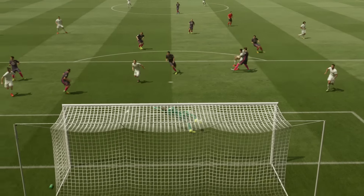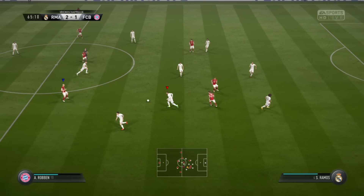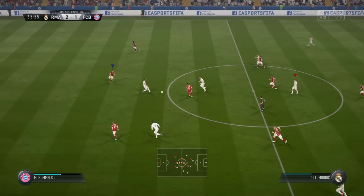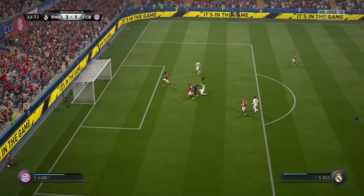I tweaked it a little, I may tweak it more, but once I tweak it more I'll make sure to update you and do another video. This custom tactic got me a lot of wins already. It's good for short passing, and that is important because short passing is better than ever. But also chipped through balls are back and pace is overpowered again, so it's also good for counter attacks.